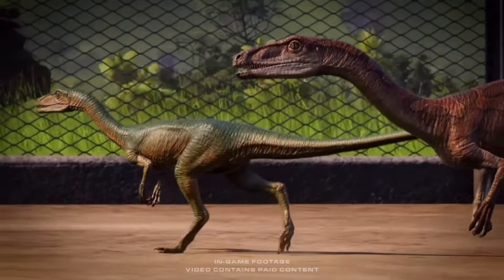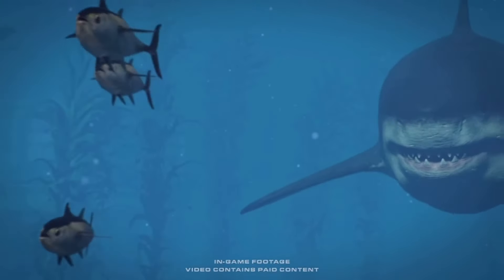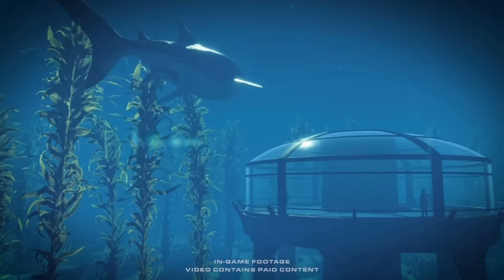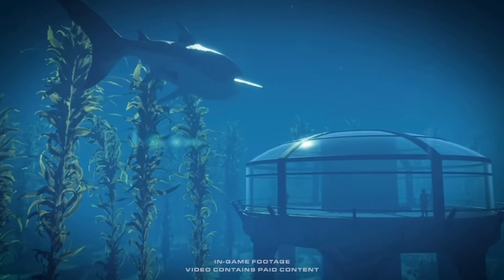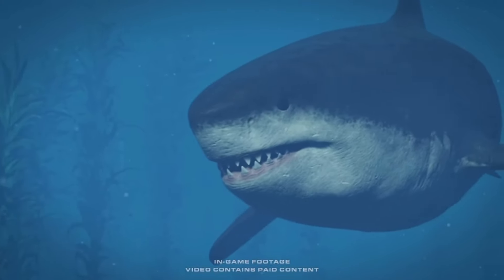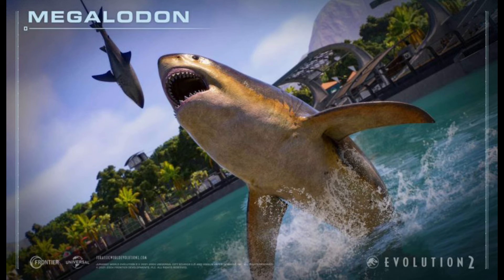The next creature they show off is the Megalodon. People have been wanting the Megalodon since Jurassic World Evolution 2 came out — begging for it for years — and when Dunkleosteus was first teased, people thought it was a Megalodon. But Frontier trolled us with the Dunkleosteus, which I'm not complaining about because I actually really like the Dunkleosteus. From what I've seen, the Megalodon has some really good skins and I'm happy it can eat from the shark feeder.